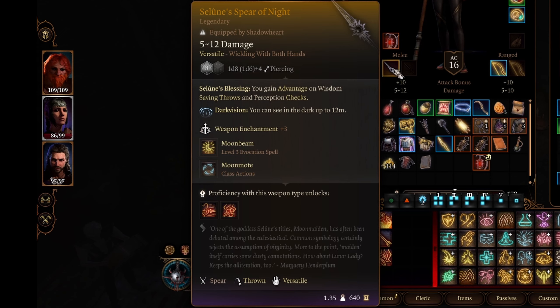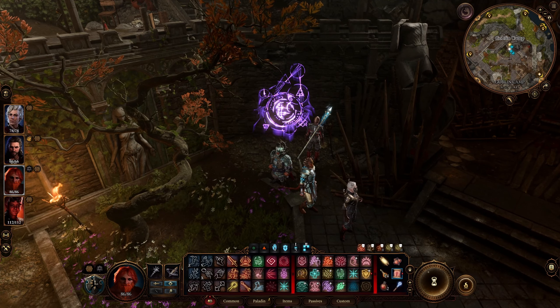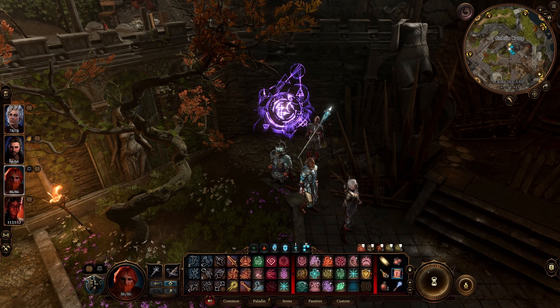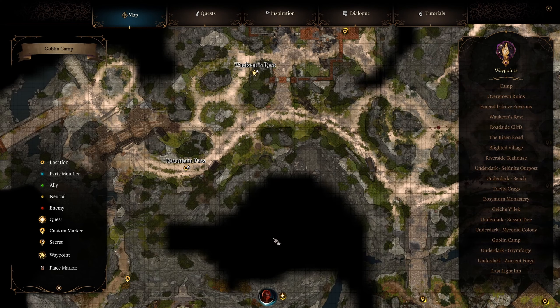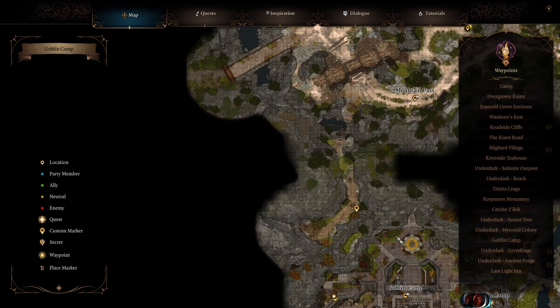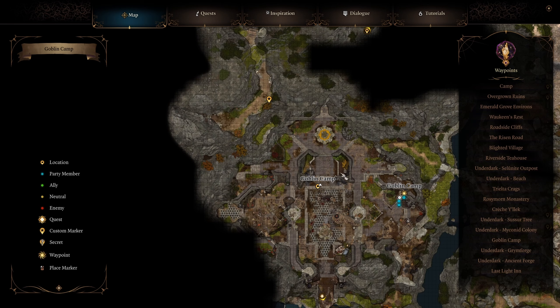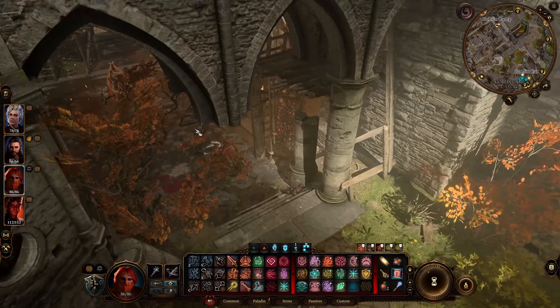Alright, let's begin. First we need to get to the Grymforge in the Underdark. One of the ways to get to the Underdark is through the Goblin Camp. You go to the Goblin Camp and enter the sanctum. I'm just going to show you the pathing — so we are in the Goblin Camp.